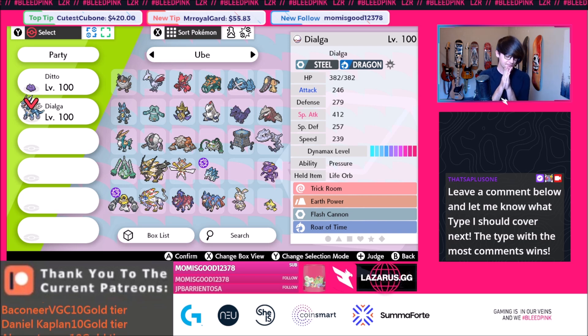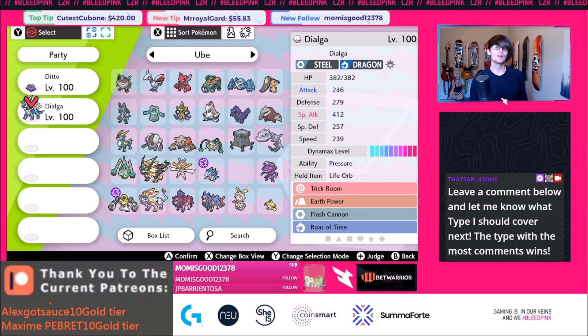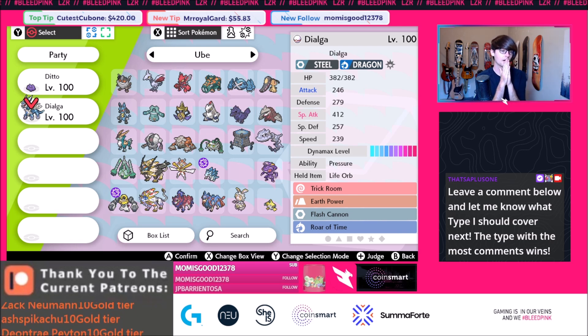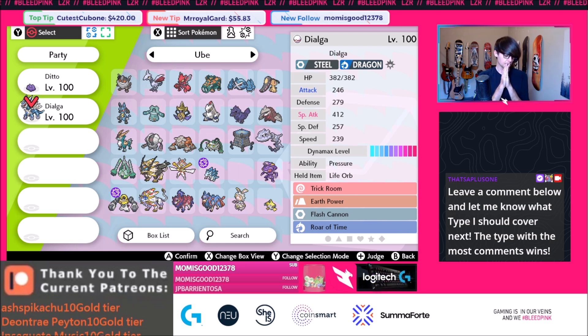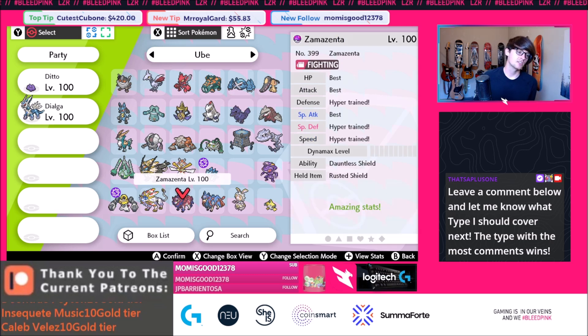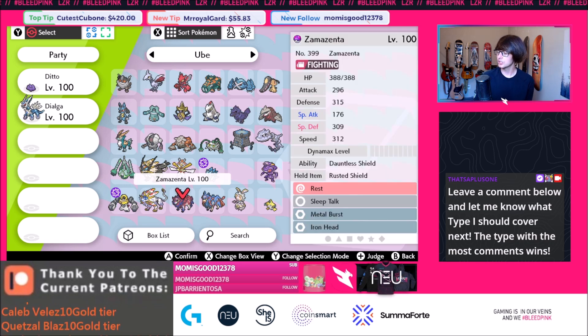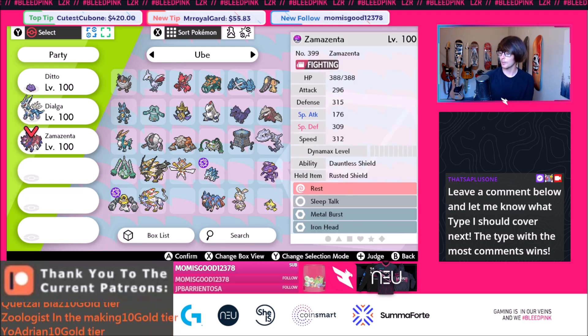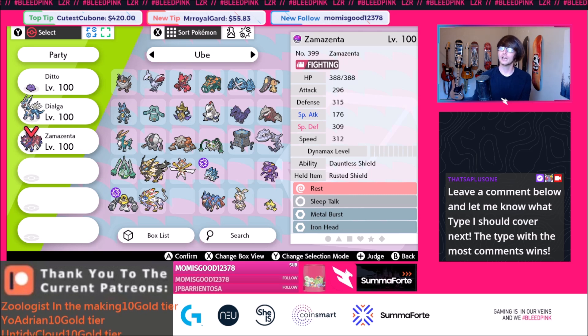Going into number four — I think this is going to be a sleeper OP pick. I'd also really implore everyone to leave a comment with your own top five, because there might be some Pokemon we're totally sleeping on. Number four is Zamazenta. A lot of people say you can't use Zamazenta because it's a fighting type, but when you add the Rusted Shield to it, it gains steel typing. The Iron Defense move turns into Behemoth Bash, which deals double damage versus Dynamax mons, making it really good.